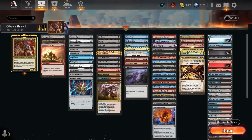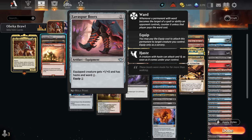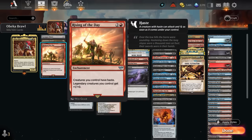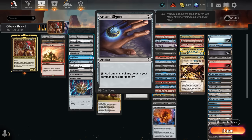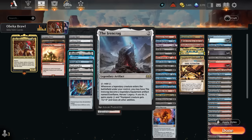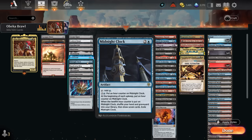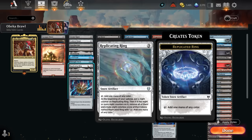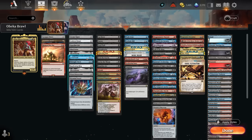For the deep dive, starting with haste enablers: Lava Spur Boots gives one extra power, haste, and Ward 1 — a little protection, not quite as good as hexproof on the Swiftfoot Boots, but the extra power can matter and it's cheaper. We also have Swiftfoot Boots, the only boots on Arena giving protection and haste. Rising of the Day gives our creatures haste and legendary creatures one extra power. Mana acceleration includes Arcane Signet, Cold Steel Hearts, Guardian Idol, Mind Stone, and the Ironcrag.